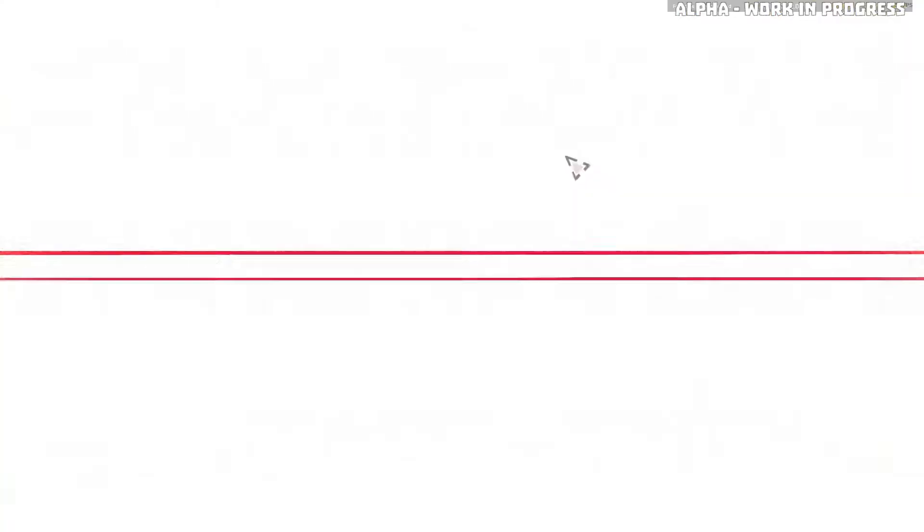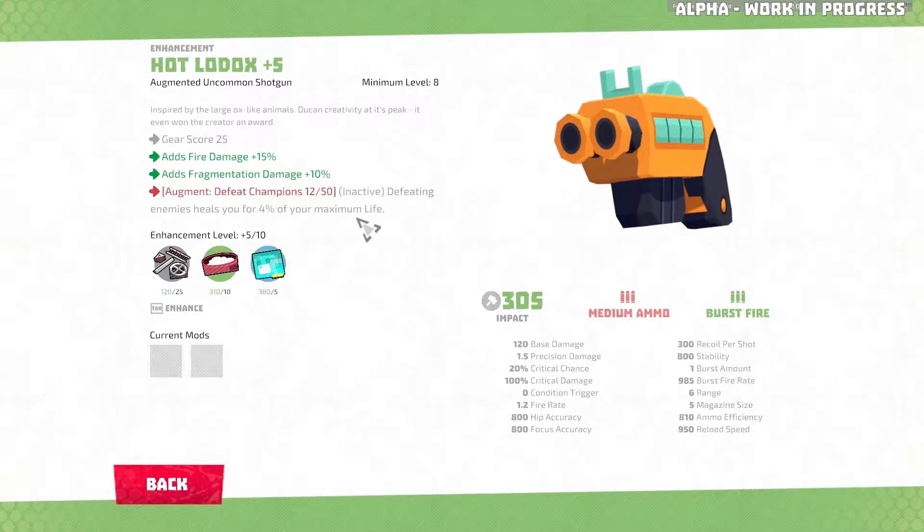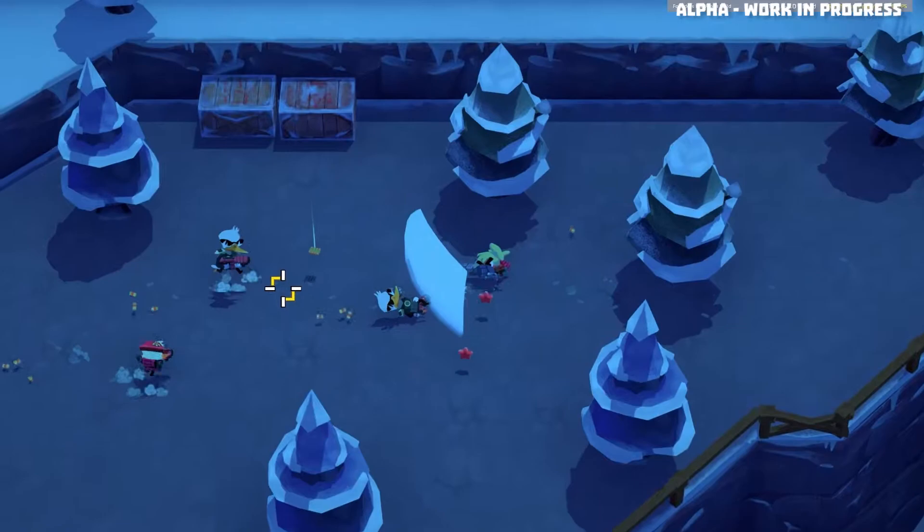Shooting has the depth of a first-person shooter. We already have over 60 base weapons in the game, with different firing modes, accuracy and recoil. You can aim down sights to increase accuracy, and hitting enemies at the center deals a precision hit, which causes extra damage.